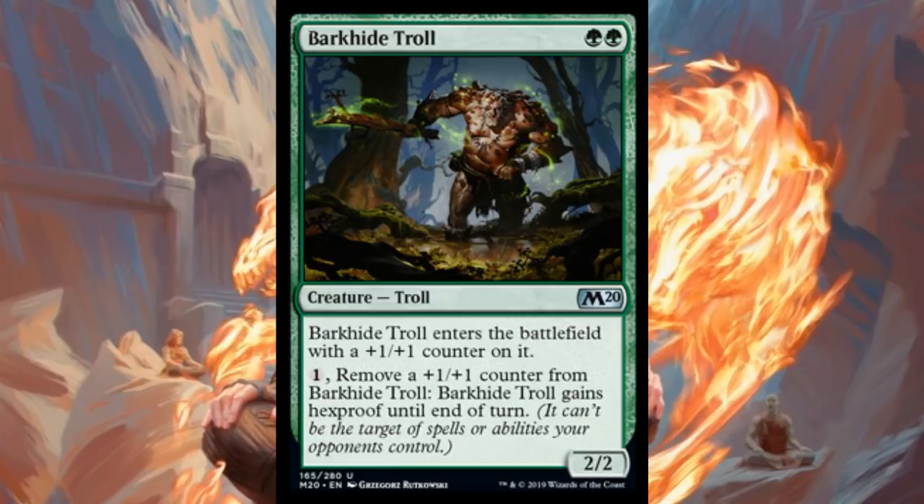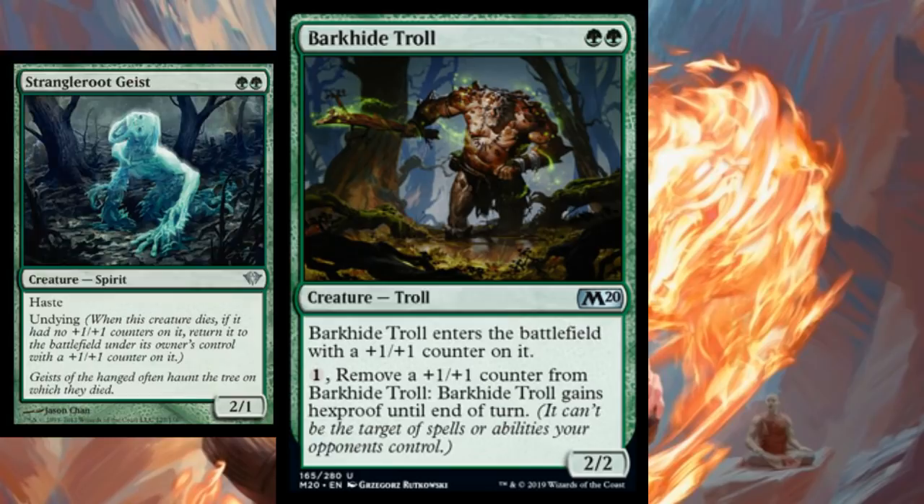I don't think it makes mono-green a deck tomorrow because there's a heavy commitment to green, but it's definitely the kind of two-drop you want in a mono-green stompy deck. We've got Thorn Lieutenant and Growth Chamber Guardian as great two-drops, but this adds real power. It kind of reminds me of Strangleroot Geist, which was a very playable card. I could see this go places.